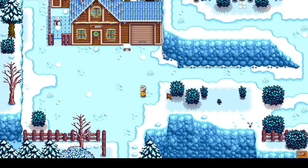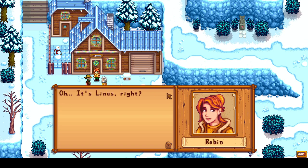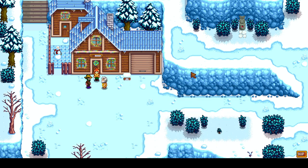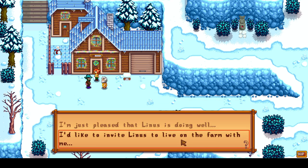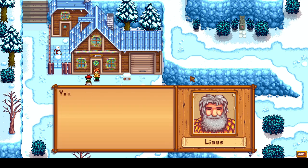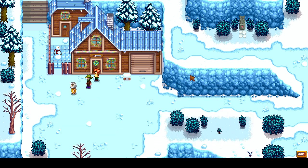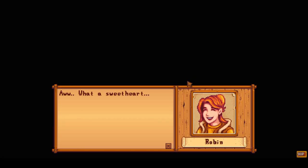After giving everybody their gifts, we leave the shop and are met with a cutscene — Linus's 8 heart cutscene, triggered when exiting Robin's house on a non-raining day between 9am and 5pm. Robin asks us if we have something to say; the first option gives 250 friendship points with Linus, and the second has no effect. Linus says he was worried we were thinking of asking him to move into the farm, which is a message from the creator to fans that Linus is very well off on his own.